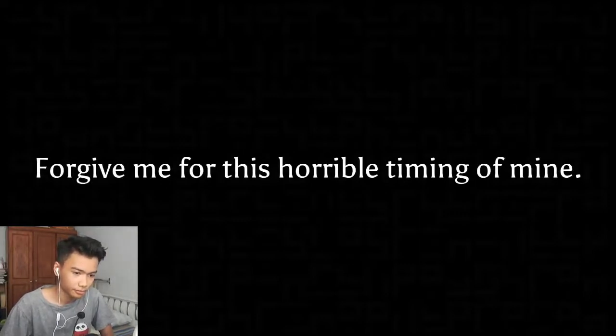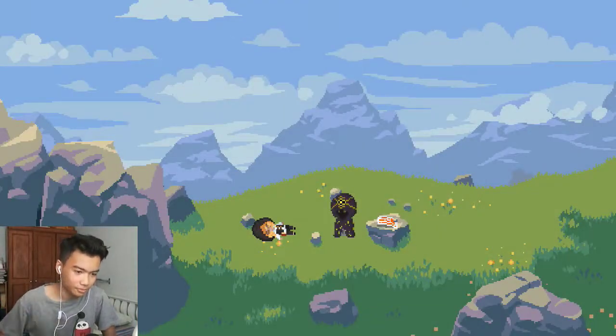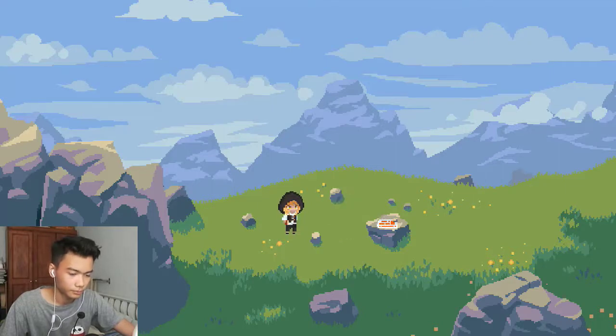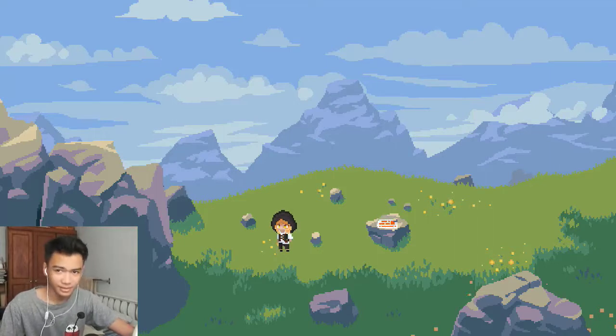The game opens with a mysterious figure saying 'Wake up, my dear' and 'Forgive me for the horrible timing — you have to piece your path together.' Then it says 'I believe in you.' Finally someone believes in me! Look at her face. Then he's gone — why did he leave?